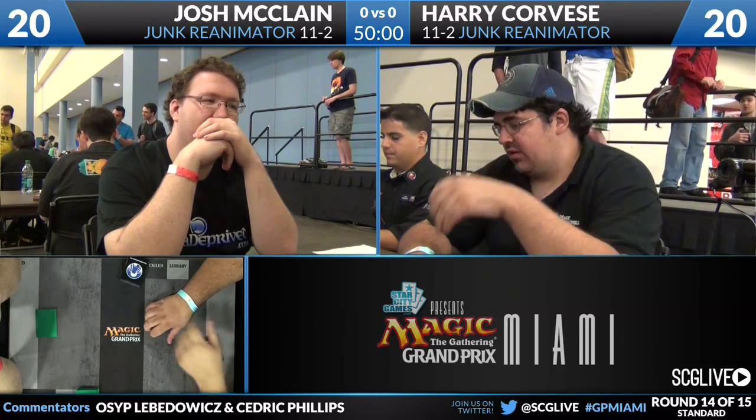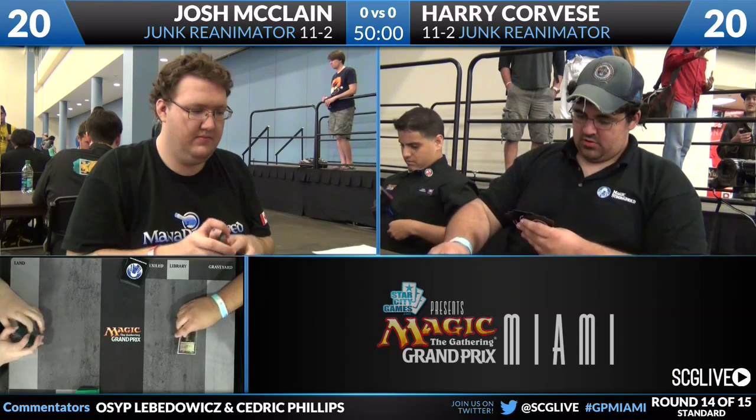This matchup is based around acidic sliming your opponent into oblivion. The first thing to look for in deck lists is how many Acidic Slimes are in the main deck. Corvese has three in his main deck and the fourth in the board, while McClain only has two main deck but boards into four.